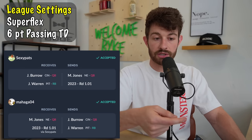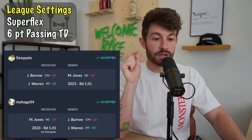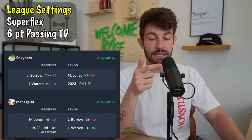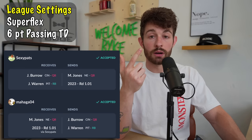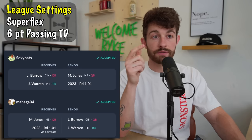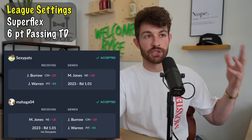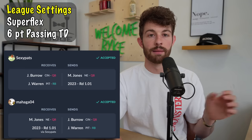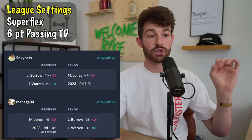Understanding your league settings is critical — that six-point-per-passing-touchdown format is a massive shift. In that league type last year, Joe Burrow averaged 29 fantasy points per game. For every three touchdowns you score you're getting an extra six points. Justin Fields, as incredible as he was, averaged 23.8 fantasy points per game in this format — a full five points per game fewer than Burrow. Tua averaged more points per game than Justin Fields in this format. Don't underestimate the settings.